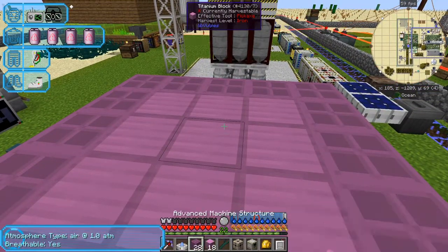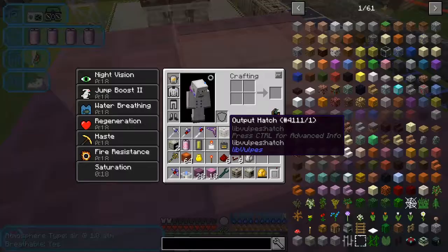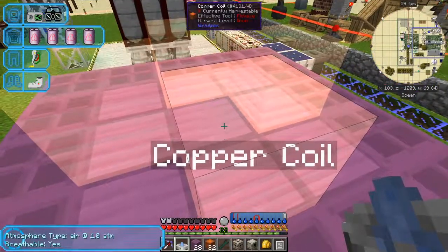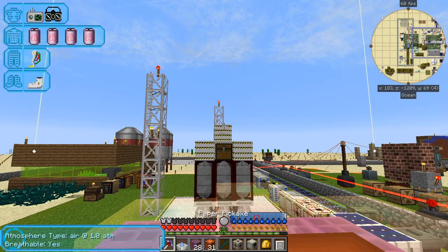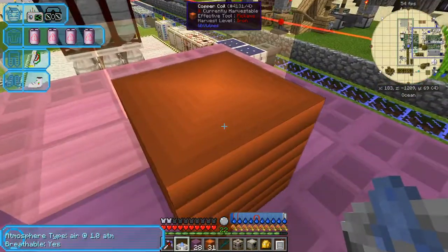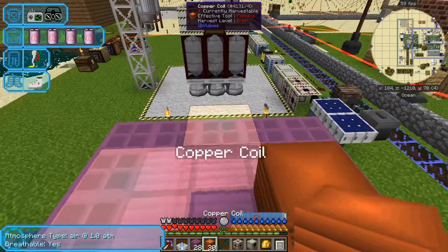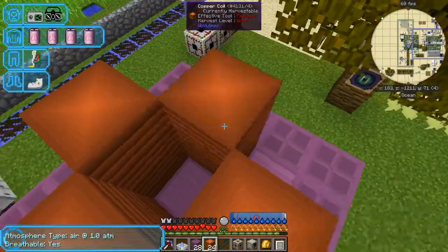Now we're going to do the next levels and they're all the same - it's just copper blocks like this, so we need 29 copper blocks. And then basically they just go up like this and we can carry on doing this.